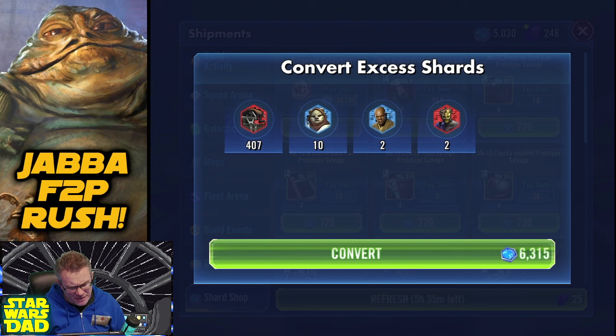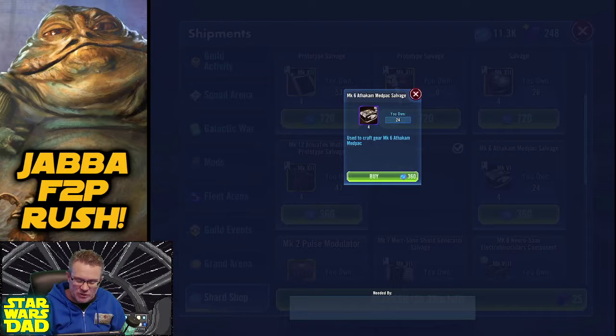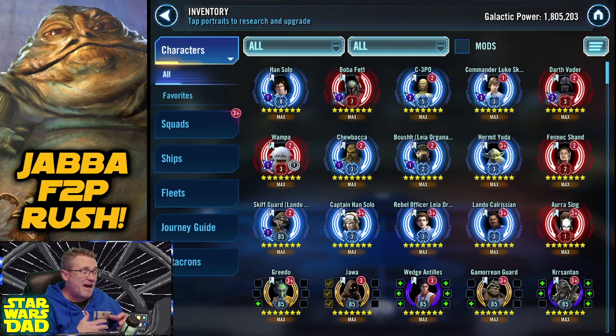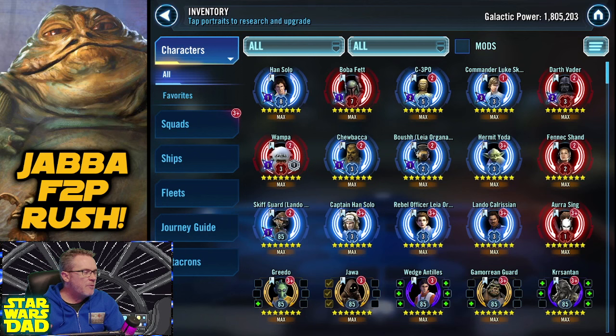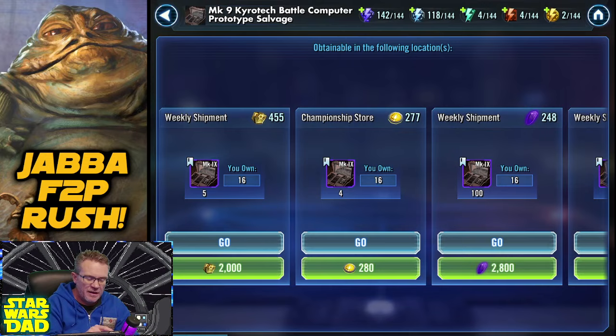It's about 15 per shard - 407 shards of Droideka really pumps up my shard shop. I'm gonna need those eventually for Greedo and more. I need to look up Kursantin's gear and Jedi Knight Luke Skywalker's gear - those two are probably going to require 700 kyrotechs between them. JKL is a couple weeks away, and since I'm two weeks away from Kursantin anyway, I think I'll farm kyrotechs like a madman for the next couple weeks.